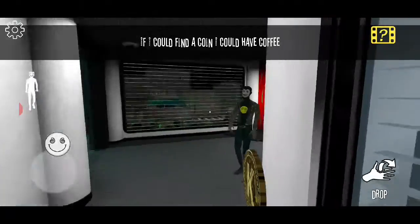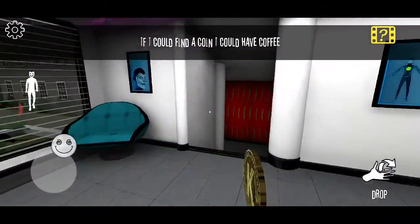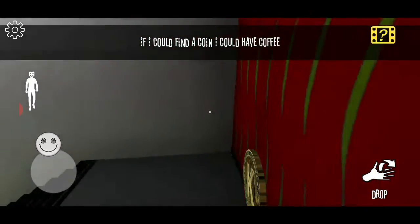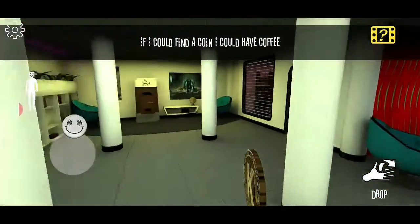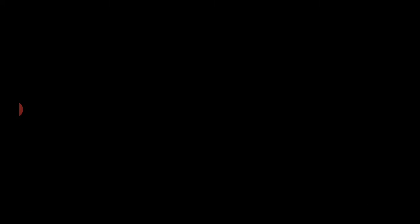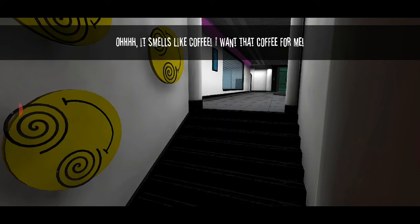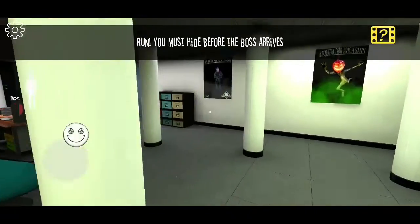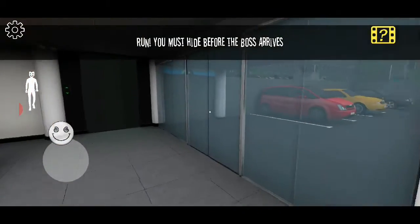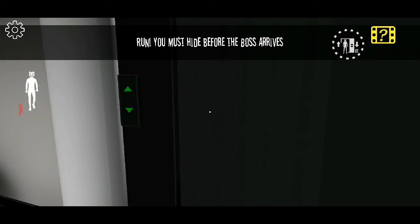Alright, so we got the coin. Okay, so that's what easy mode is like — he's not chasing after you, which completely gets rid of the purpose. Run — I must hide! Hide where? There's no place to hide.